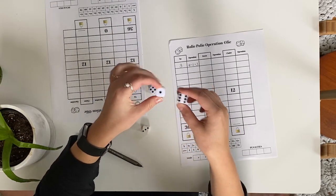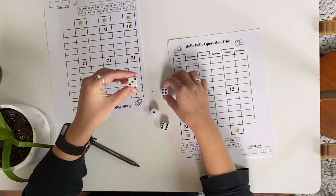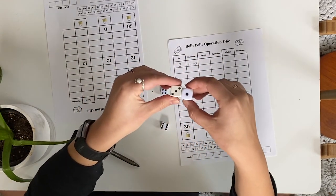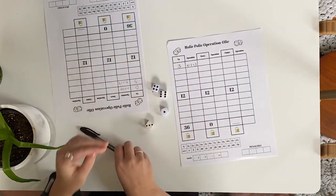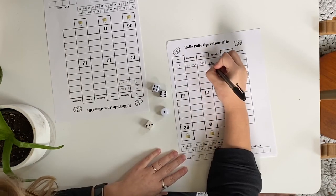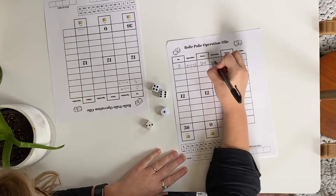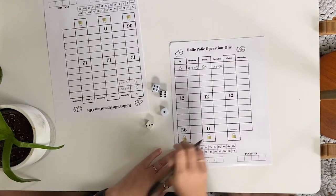Grace rolls the other two dice. These show a six and a three. She thinks about the operations for values she could fill in when pairing one of these dice with the four or the one from the first two rolled dice. She decides to fill in twenty-four on her down column and writes the corresponding operation: four times six equals twenty-four.